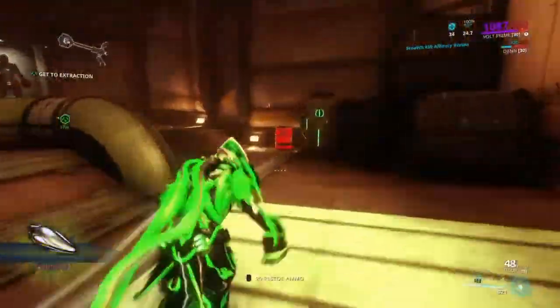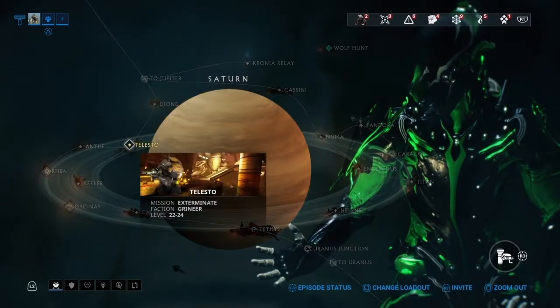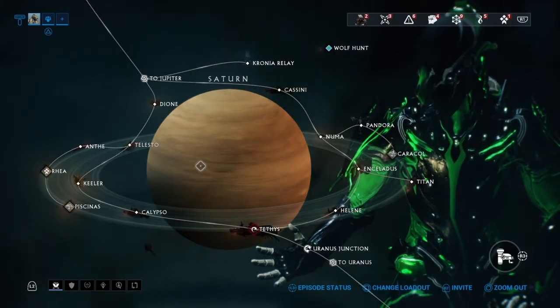I've been doing this for basically every resource. Go into Tolisso or Cassini — the Capture or the Exterminate, depending on your playstyle — do the objective, and then simply break every box. You'll be able to get at least 2 to 3 Orokin Cells in a single run.